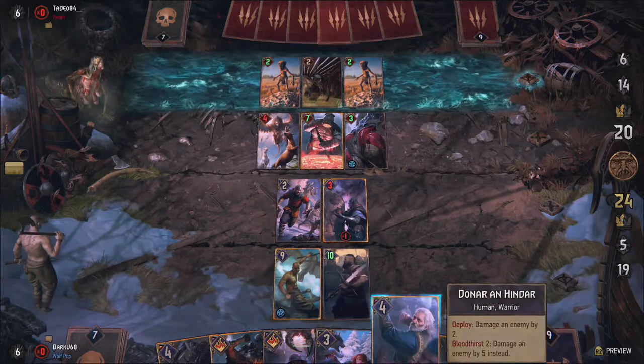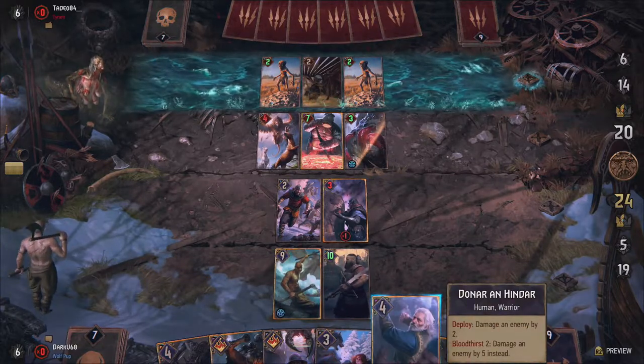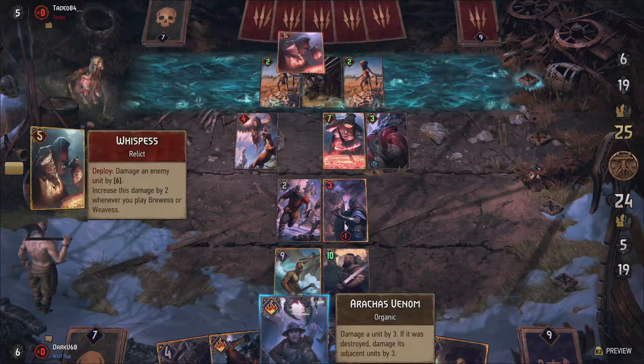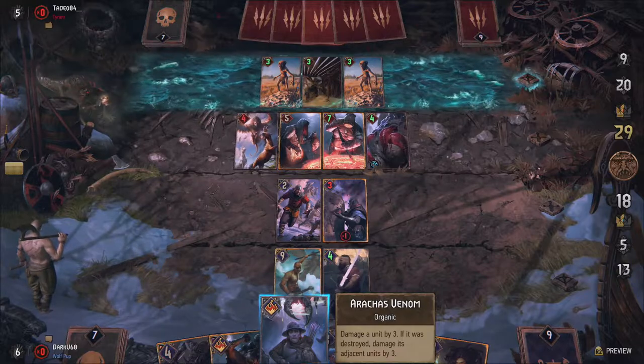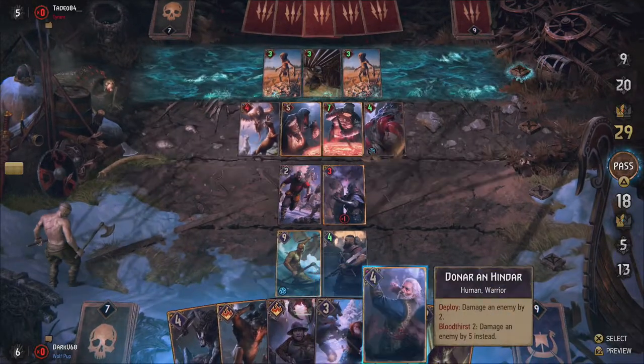After spawning the sirens, he also damages those sirens by one each, bringing his total point gain to a measly six since your opponent gains three points with the sirens as well. So on his own Arnjolf is pretty weak — only six points as a leader ability is lackluster compared to some of the other leaders. However, this is Skellige we're talking about and he can set up some amazing combos.